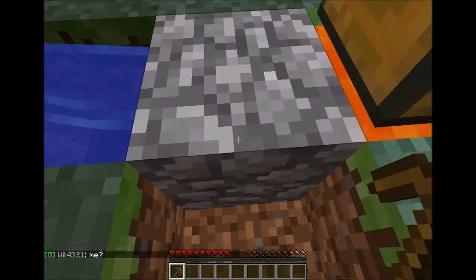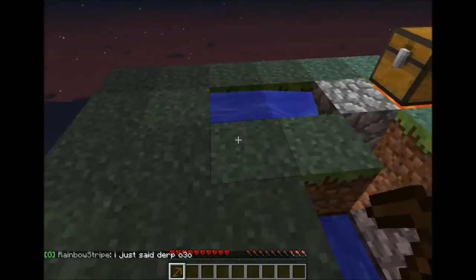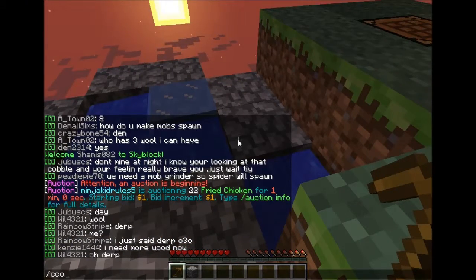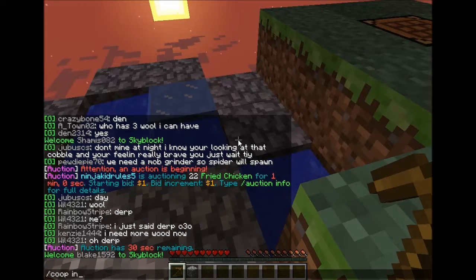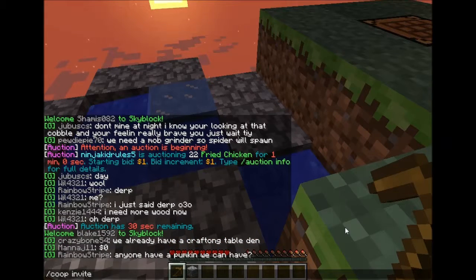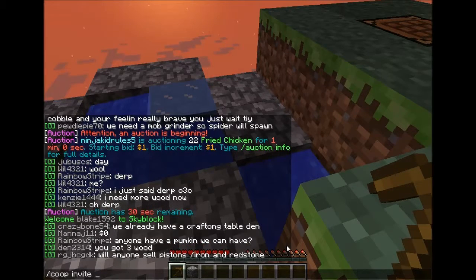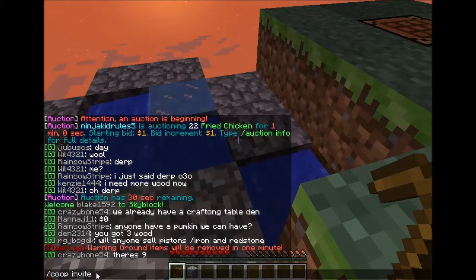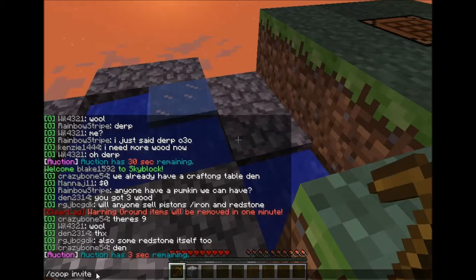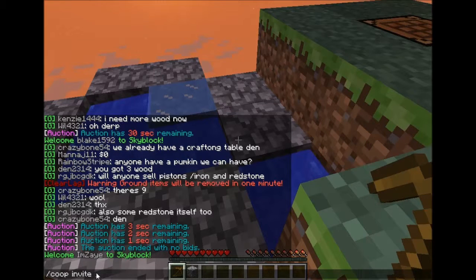On this server as well there is co-op potential. If you have friends who like Skyblock, you can invite them. What you do is: slash co-op, co-invite, then the person's name. Use 'co-op invite player name' to invite a player — simple as that. Normally they ask like 'oh, can I be invited to the island' and that's what you do.